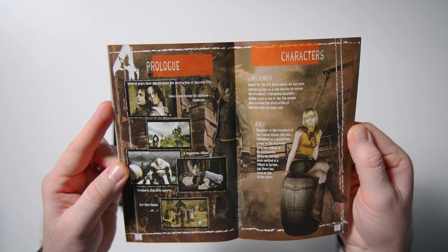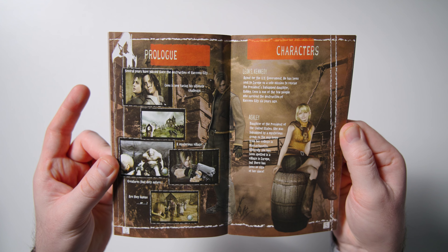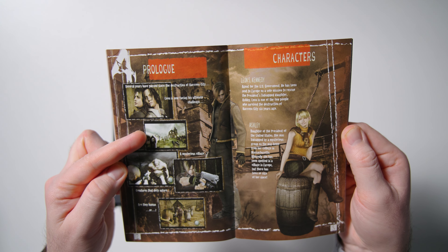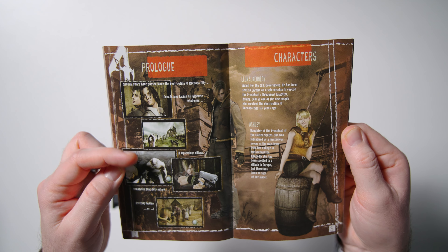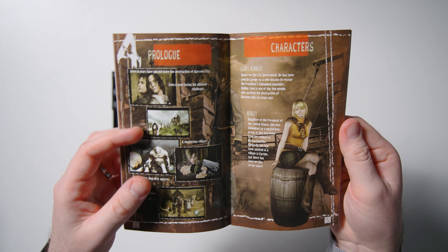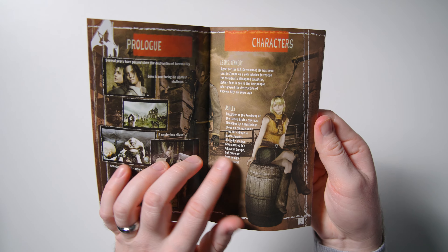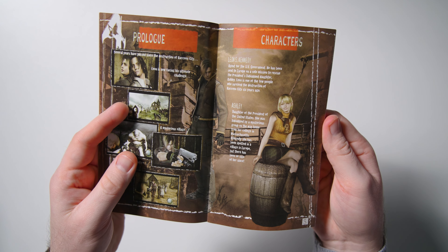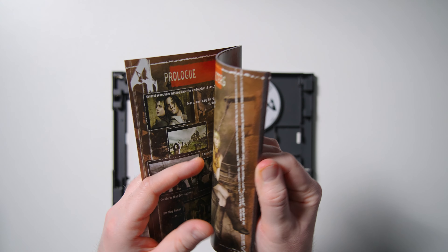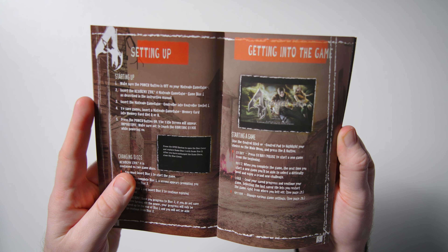And then we see some stills from the game. Honestly, this game does look pretty dated now, but we see Leon with Lewis. We see the church graveyard. We see El Gigante. We see Leon aiming his weapon, and we see some of these mobs here. And this is cool — there's a couple of little character descriptors here. We got Leon, we got Ashley sitting on a barrel, looking all happy to be alive, until she's captured.